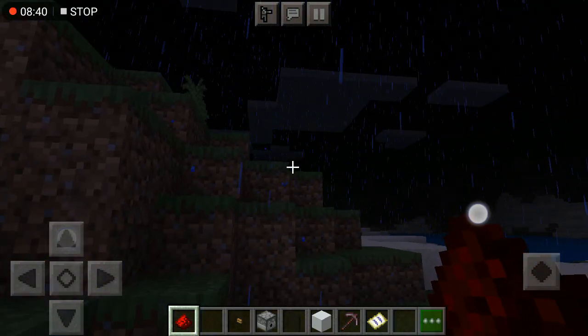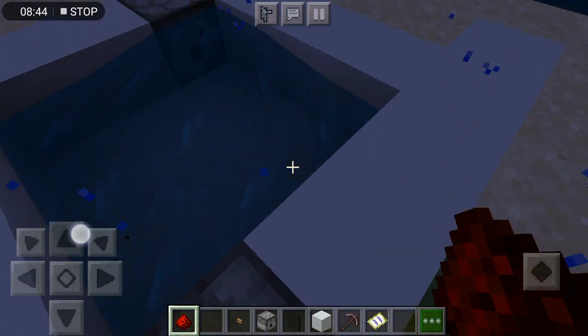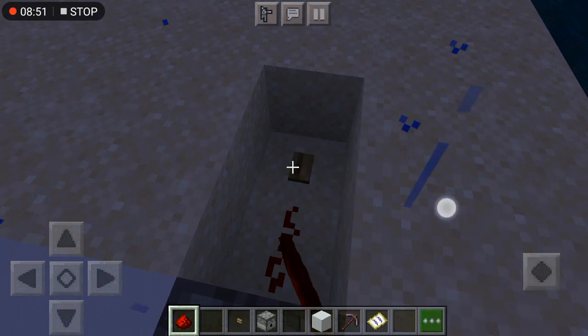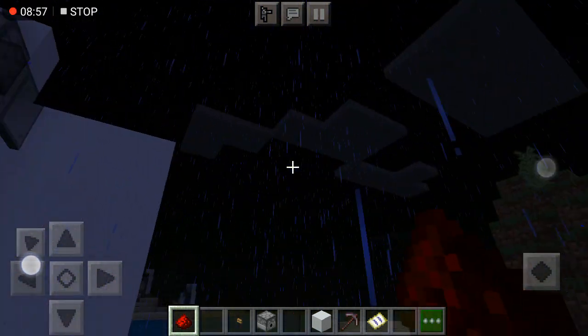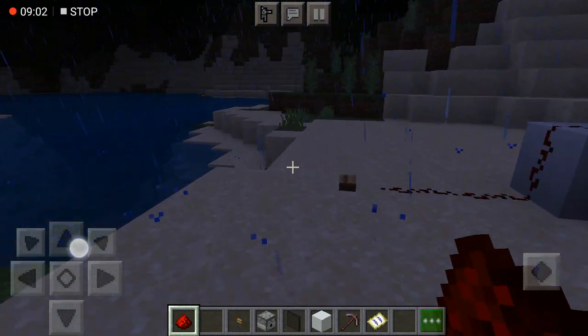If you want to switch it off, press the button and it will switch off. You also have to press the other button for the one with water running inside. So far I'm done with my shower and bath. Now we're going to the hard part — a PC.